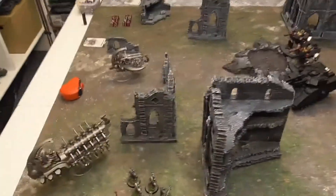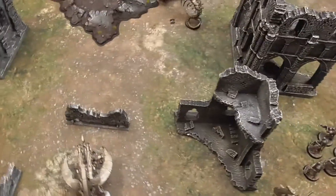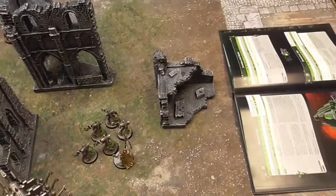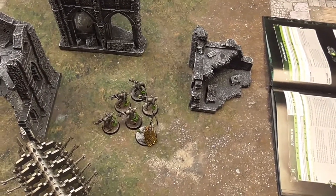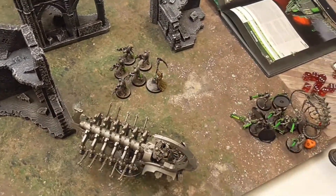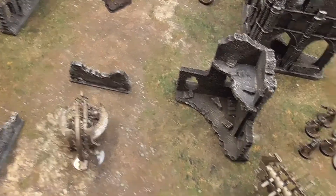Back at the end of my movement phase. I spent two CP on Repair Subroutines to try and bring some Wraiths back — rolled a four and a two, so they didn't come back. I've moved my Immortals and Overlord around, popped My Will Be Done — Tesla popping on fives. My Doomsday Arc and Annihilation Barge stayed still. Now for shooting.